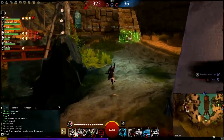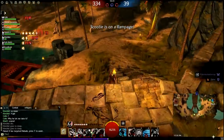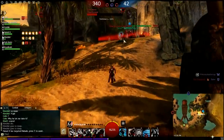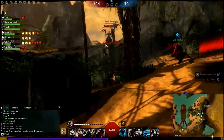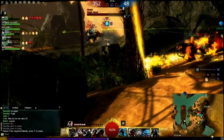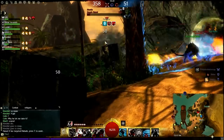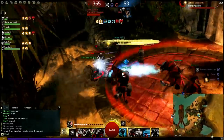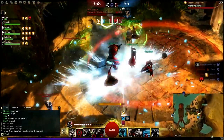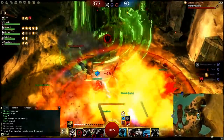One big benefit of this build: Mesmers — I just destroy them, because Mesmers rely on their clones to deceive you into attacking the wrong one. With this build, I don't care. If you put up clones, I'll just blow them all up anyway while still damaging you, because it's AOE. Look at that damage output — we're hitting for 700, so 700 times 3 is anywhere from 2100 to 2400 hits per 3 initiative. That's a big thing: it only costs 3 initiative to cast the skill.